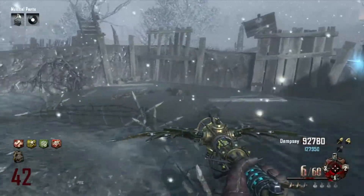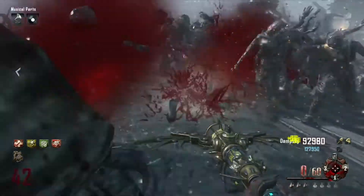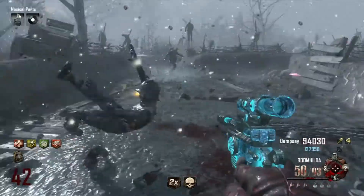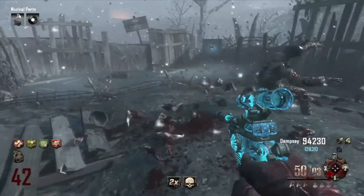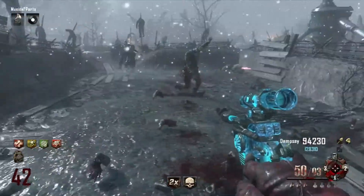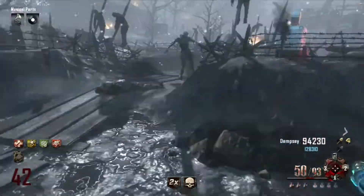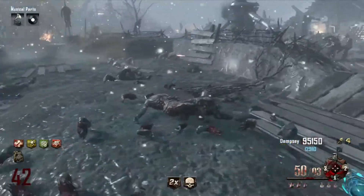Here we've got another clip, round 42, training them up. We're bringing them all together to one area where I'm running. You can kill them all together, reserve ammo, and we've got an insta-kill off it. What I was doing was running my trains on this little side here next to the jug in the mud. You definitely need Stamina Up to run in the mud because it really slows you down. With Stamina Up, it's pretty much like basic normal speed because of the mud.